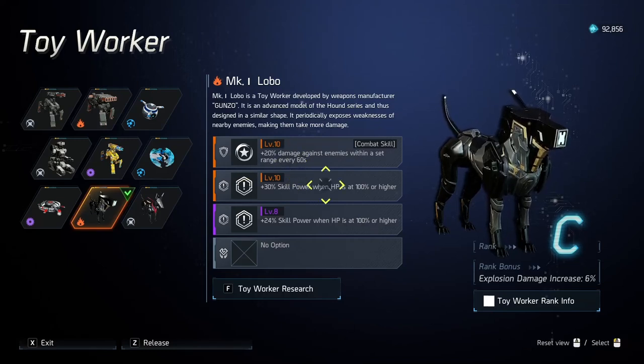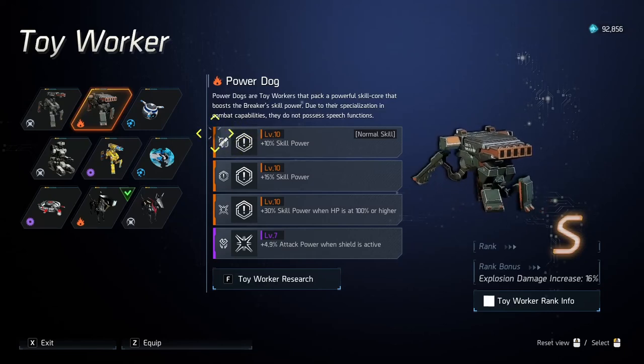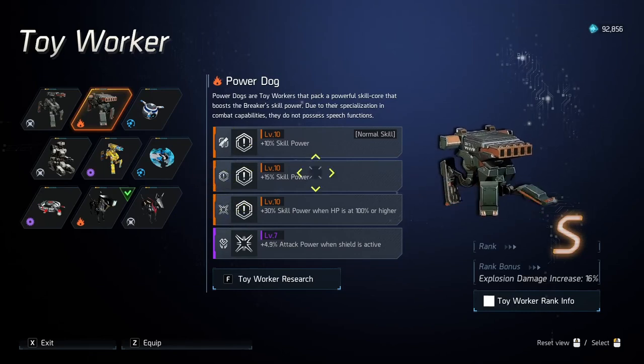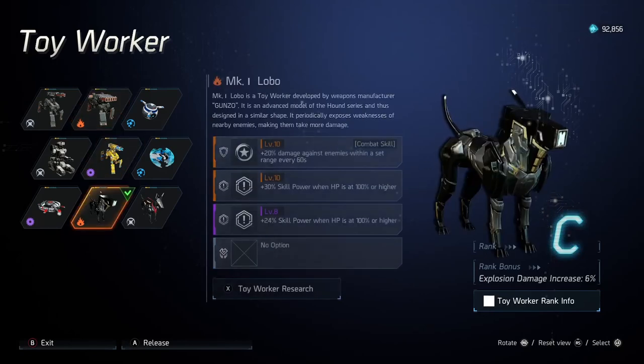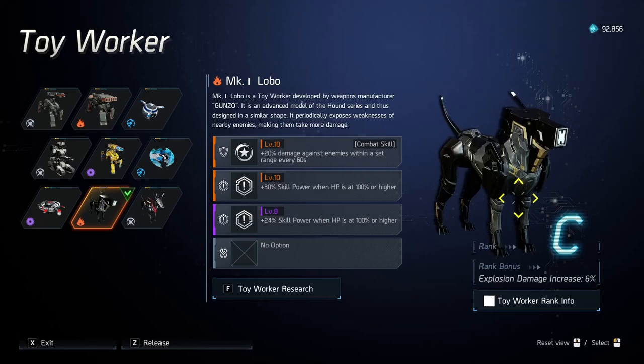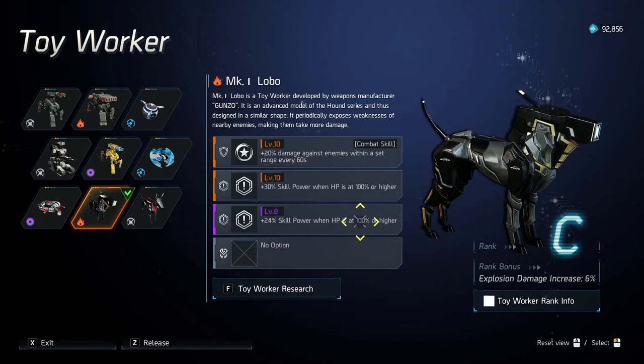These roles are 100% available to everybody in the game to achieve, whereas the Power Dog is from the old Toy Worker system that never got reset, so it has roles that are no longer obtainable on certain slots — the Skill Power here would no longer be available on that weapon slot. That said, Power Dog is still a nice Toy Worker to use. You'd just roll Skill Power here and critical damage over there, or Attack Power — that's also a nice option. For these videos, I like to use my Lobo as it's got similar Skill Power value whilst also having the 20% damage multiplier, and everyone can achieve these roles.